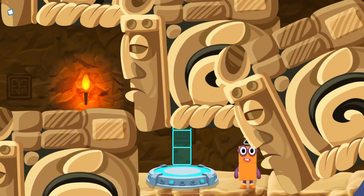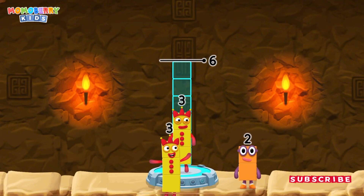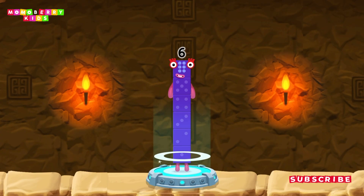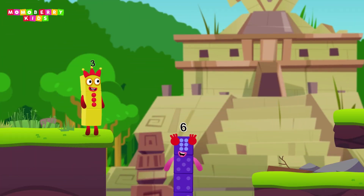Add number blocks to make six. Three, three — you got it! Three plus three equals six! I am six in the mix!